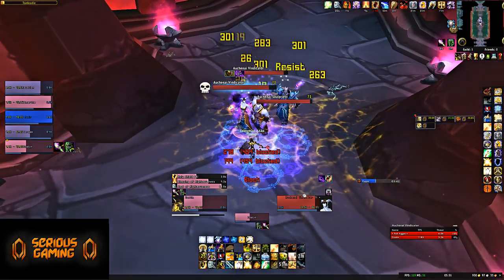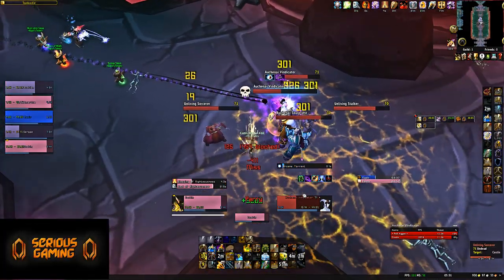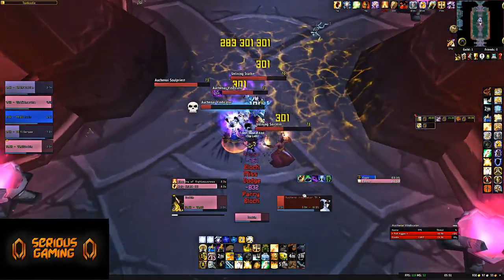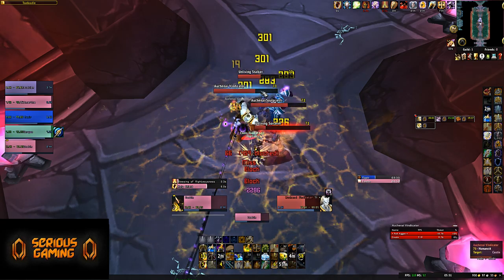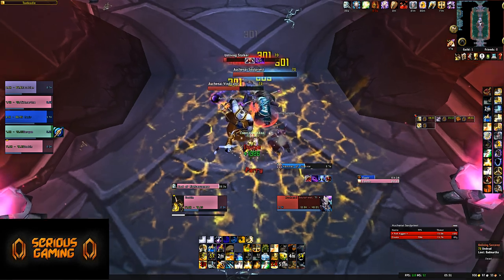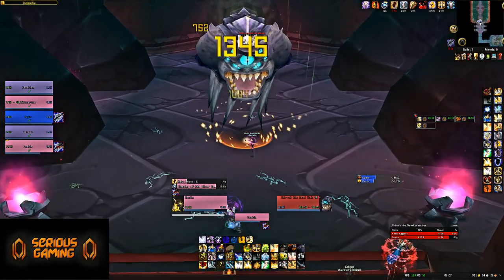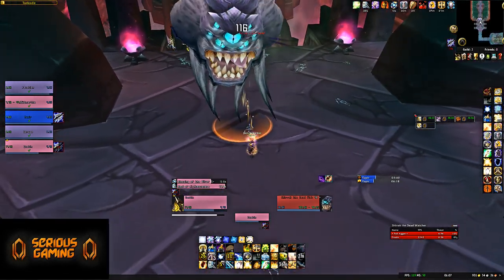There is the potential to get zerged down here or to have so many nasty effects stacking. In terms of group composition, I strongly recommend having someone that can curse — that can be useful. Having one or two physical DPSers is also useful, and a paladin tank is a benefit here. Once you deal with that, you will reach the first boss.